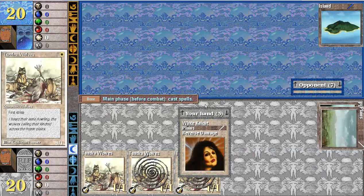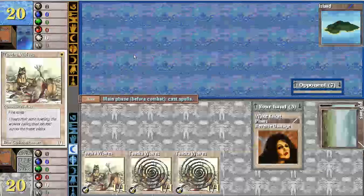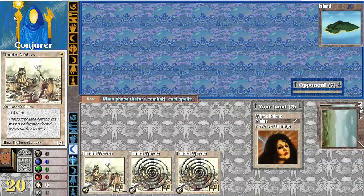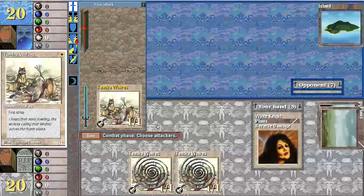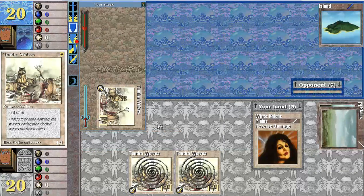Three Tundra Walls, we got a Wolf Pack. Who am I playing? Conjurer. Okay — conjure this.